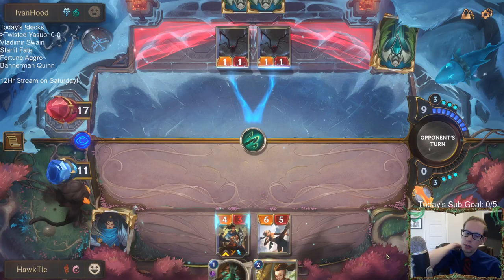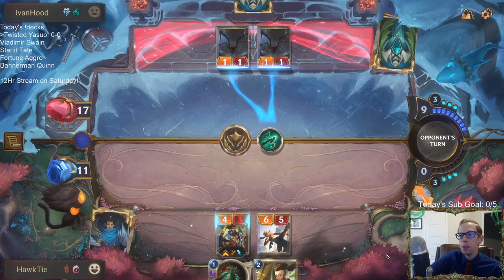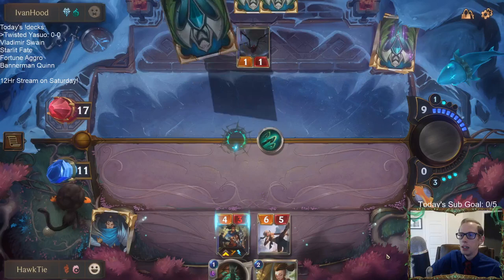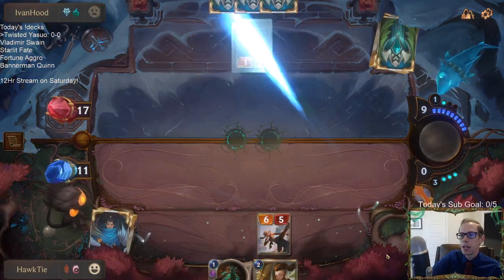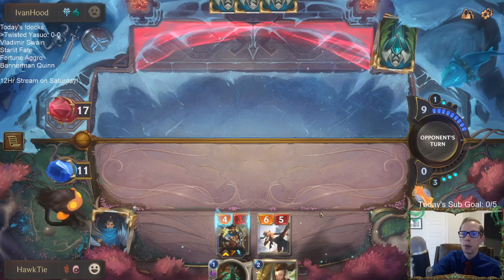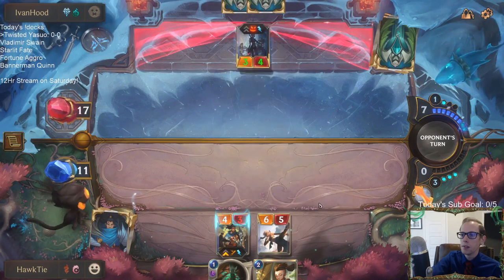Set them up, knock them down. That adds a lot of strategy — do you play a two mana card instead of a three mana card because you need that extra mana next turn? It also means aggro decks that curve out aren't automatically winning. If you don't play anything turns one and two, you can have six mana worth of removal on turn three and catch up. It's not just who curves out wins.